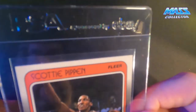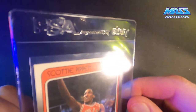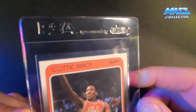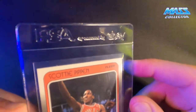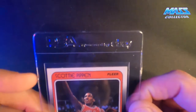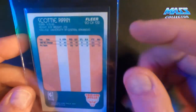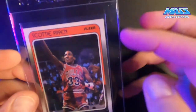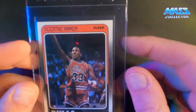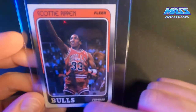Also here are the PSA card savers sponsored by eBay — kind of nice not looking at something that always says card saver. The back on the Pippen isn't perfect but it's not too bad. I think a nine is probably realistic if they take that into consideration — otherwise it looks really nice, no print issues, everything looks really good.